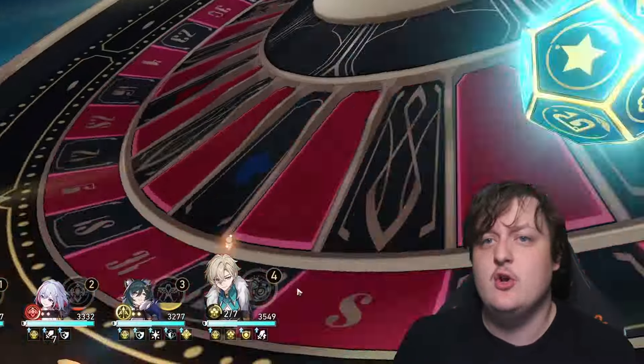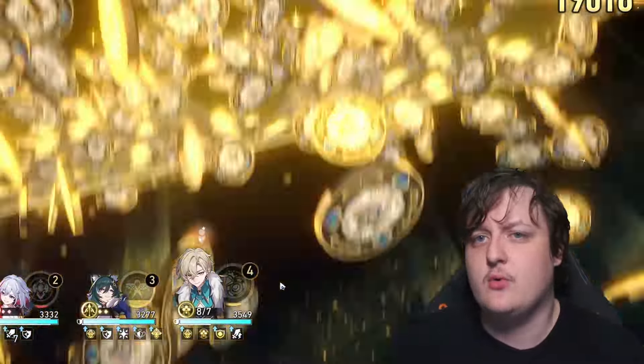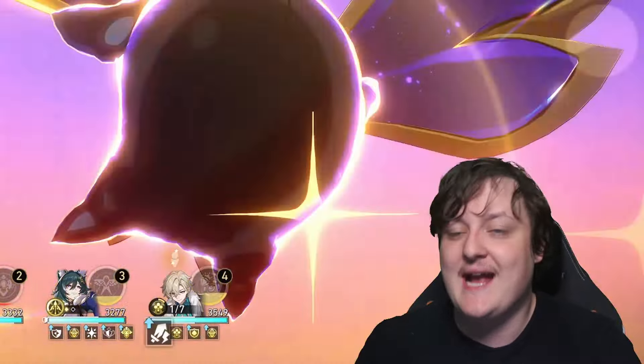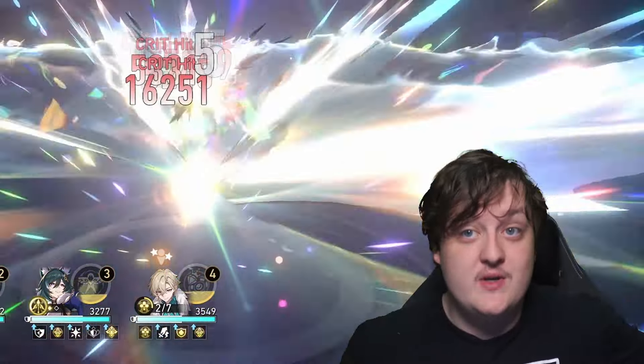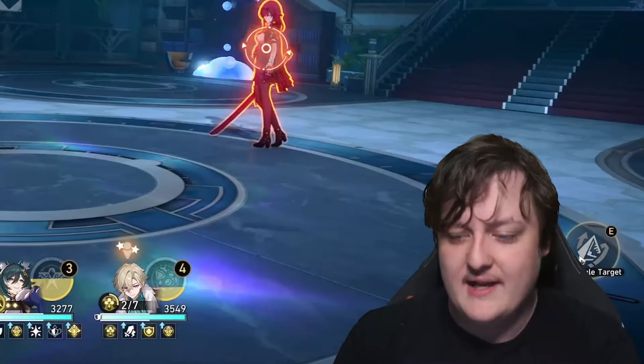People in the comments will ask about Bronya's light cone — I really don't recommend it. Bronya's light cone requires you to put a buff on allies from the ultimate, which Yukong doesn't do since she attacks a target and then gives Roaring Bowstring via E6. So it really won't apply here. Save Bronya's light cone for another one of your Harmony units.